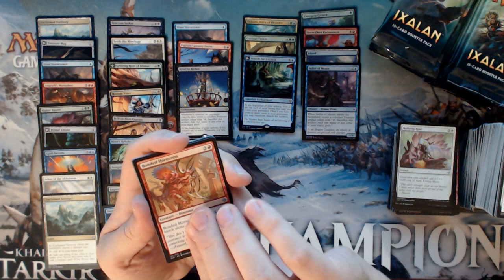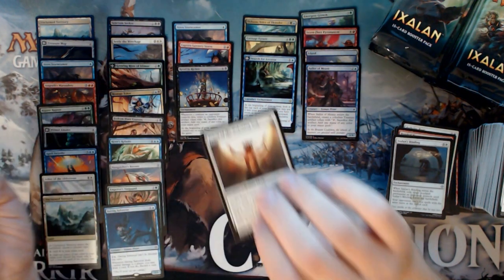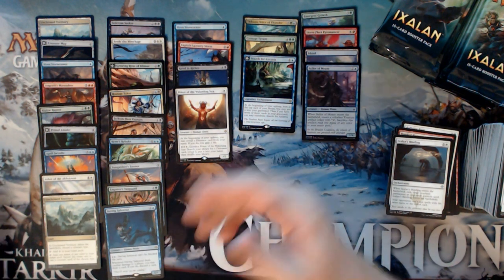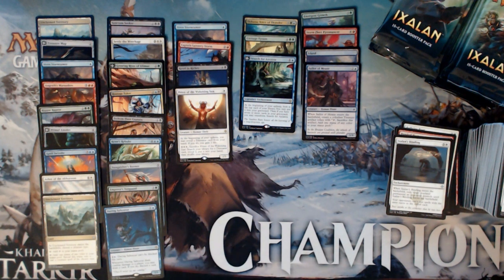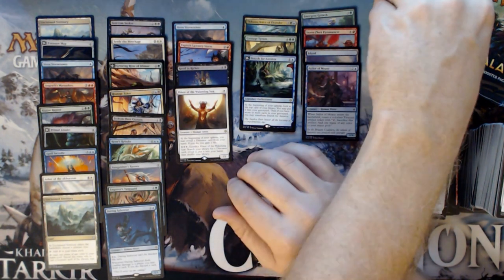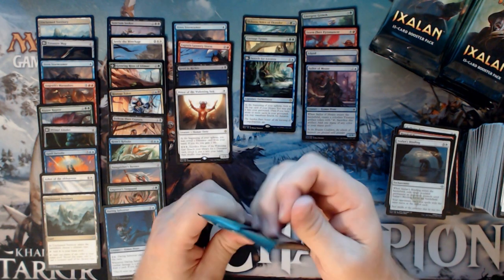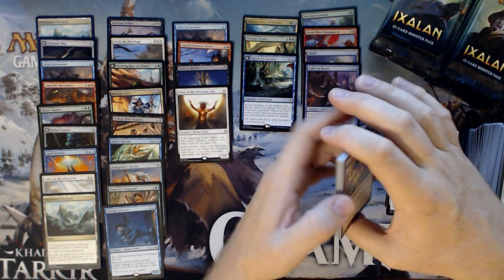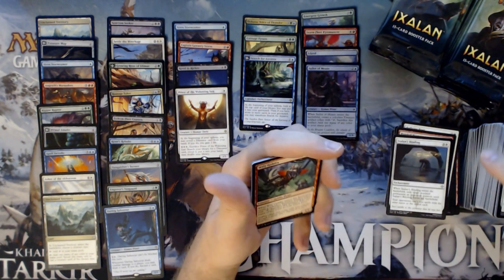Rallying Roar, Bonded Horncrest, Ixalan's Binding, and a Priest of the Awakening Sun. This is a disappointing card — I really tried to brew it in Ixalan, Rivals, and even into Dominaria, and it just doesn't work. It's a great card in Limited if you've got enough Dinosaurs, but there are so many better options in Standard, even for a one-drop. It's just too easy to remove, and there are still too many Goblin Chainwhirlers out there.